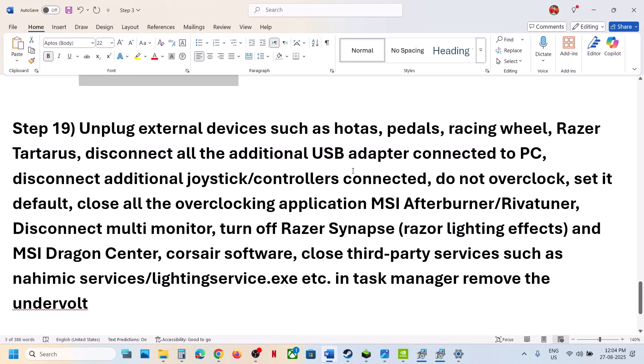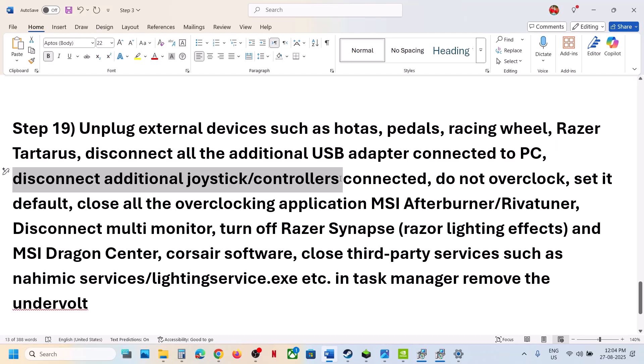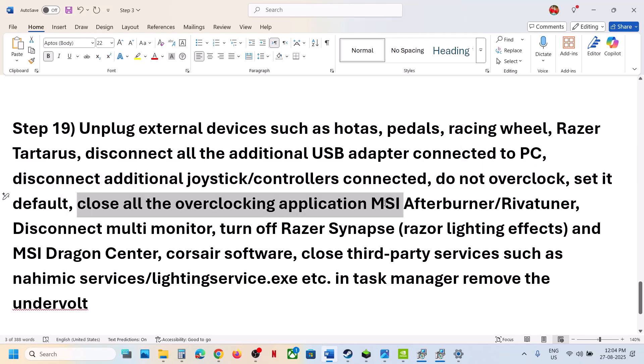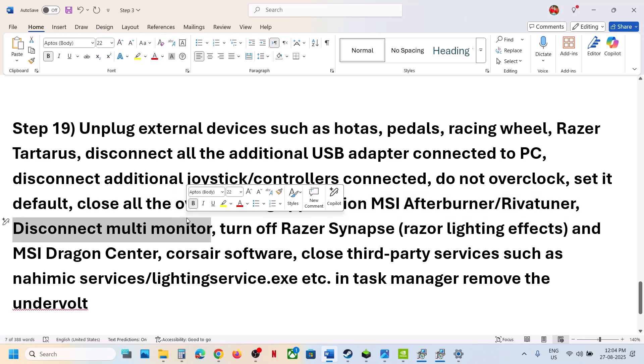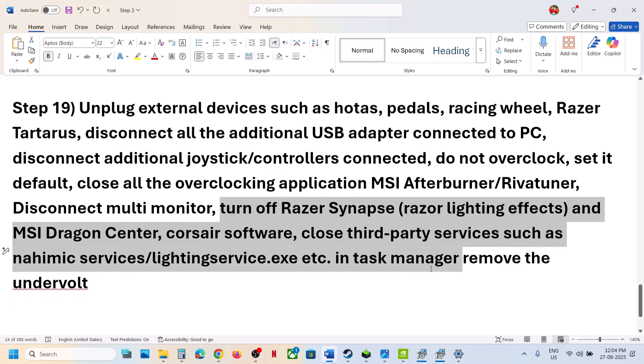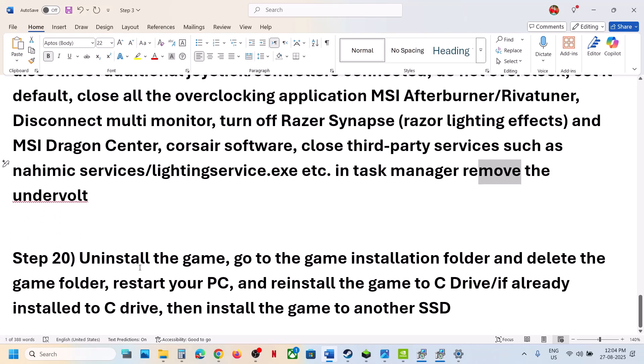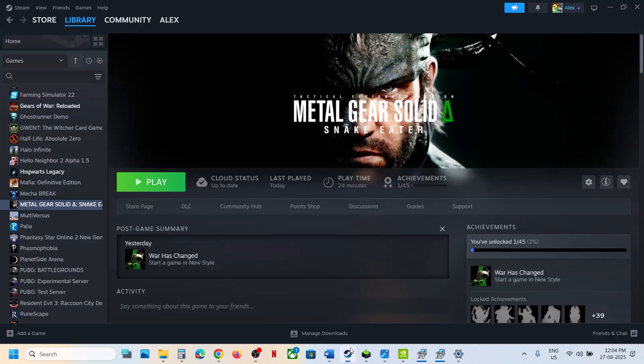The next step is to unplug all external devices you are not using — steering wheels, pedals, USB adapters, and extra controllers. Do not overclock; if you have overclocked, set it back to default and close all overclocking applications like MSI Afterburner and RivaTuner. Disconnect multiple monitors and close any third-party applications or services. Also remove any undervolt settings.